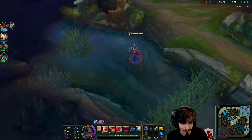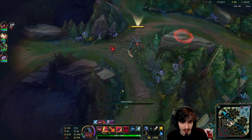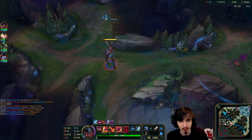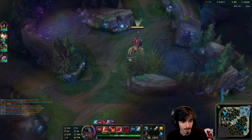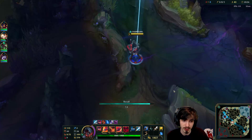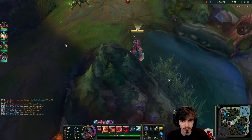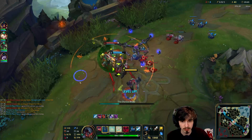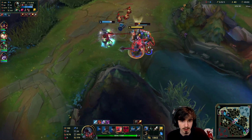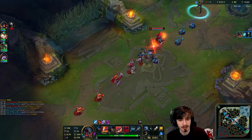Let's put a Ghost Poro down somewhere good. I'm assuming Xin is bot side because that's where the Scuttle Crab just spawned. So I'm going to use the opportunity — like I was mentioning before, if you see the enemy jungler go one side of the map, go into the other side. I'm trolling with my Qs today, holy crap. Foxy, what are you doing buddy? Not making this game easy for yourself, are you?